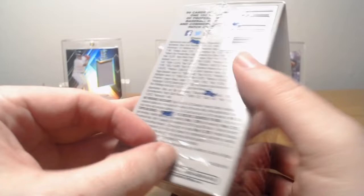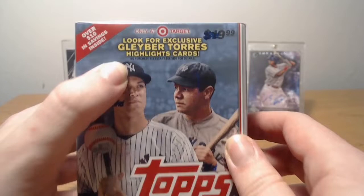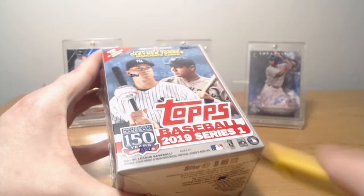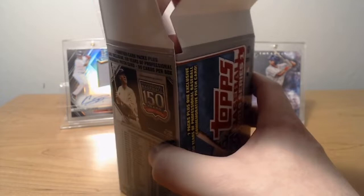I actually did win it last year and I got a nice parallel card of Springer. I think it's seven packs. They also have Gleyber Torres inserts — look for exclusive Gleyber Torres highlight cards. If you're a Yankee fan or a Gleyber Torres fan, it should be cool for you. Me being a Red Sox fan — nah. But still, nice box to open. Like I said, this is really aimed towards a person who maybe can't afford hobby boxes, because they can get kind of expensive, or just don't have access from location or internet or whatever.